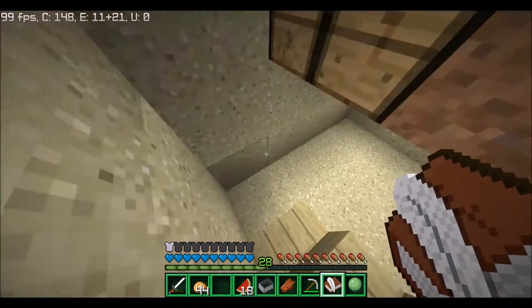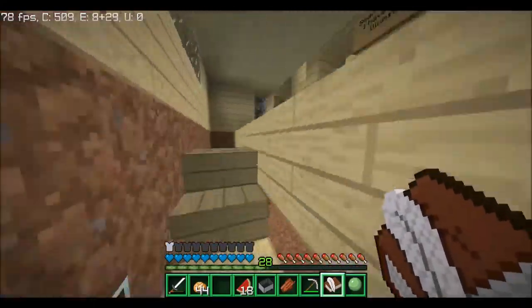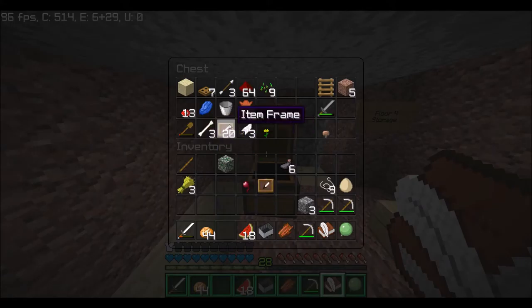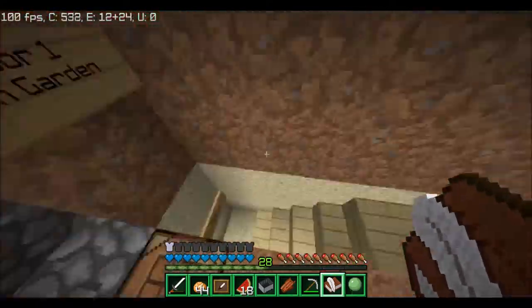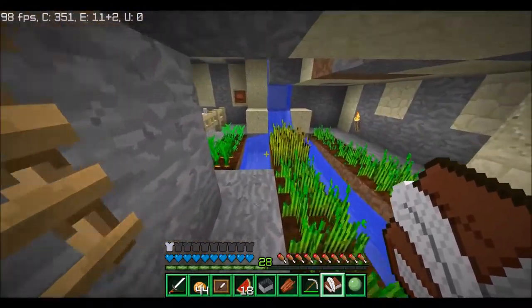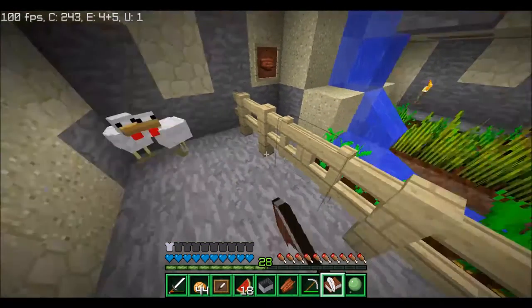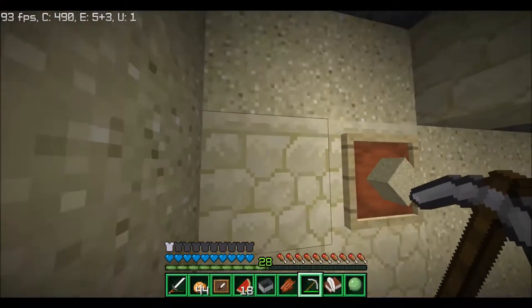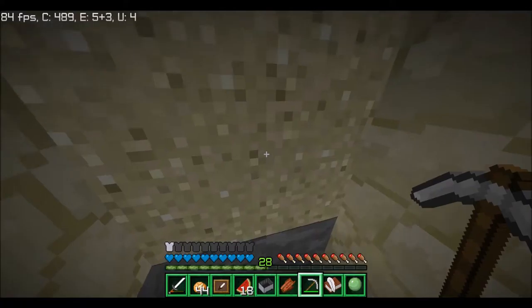We're gonna need an item frame — I was gonna take more wood but you know, I don't know if he even has any more wood. Let's grab one of those item frames — this is all for fun. All of his resources are in his base, so I'm not stealing, I'm just adding to his base with his own resources. Okay, we've gotta put it behind this — oh wow, super druid. Okay, right here — oh, there's water right there.